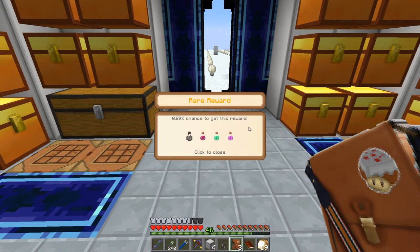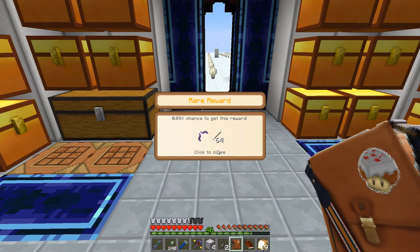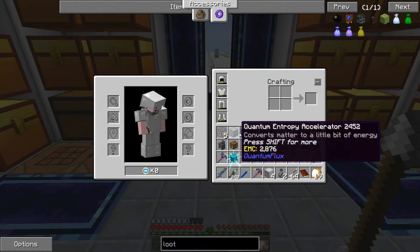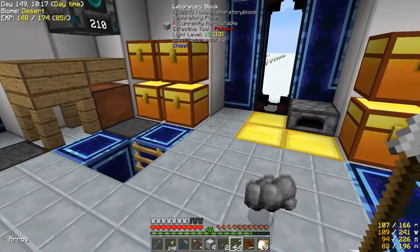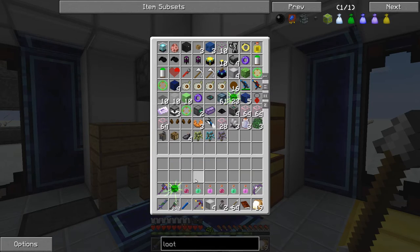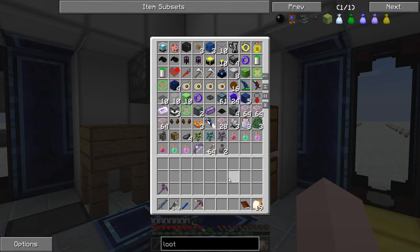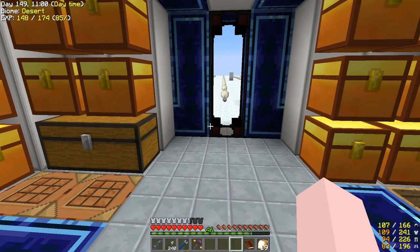Got some potions: withering, strength, leaping, and regeneration. There's also a bow — it's not the awesome one though. There is a bow in this modpack that's just incredibly good, seriously OP — it does like 999 damage, has no drop rate, is unbreakable, and comes with a set of bolts. It's a crossbow, super fast — an ultimate killing machine. But this definitely isn't it.